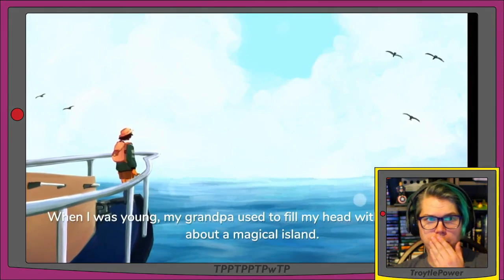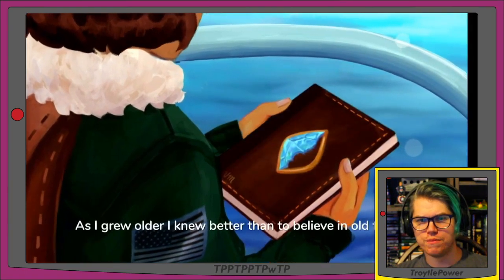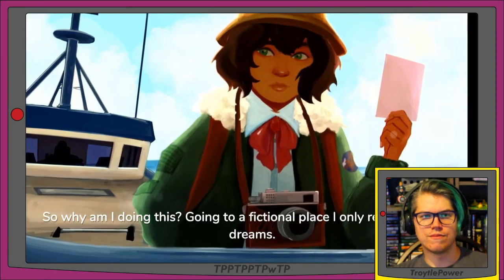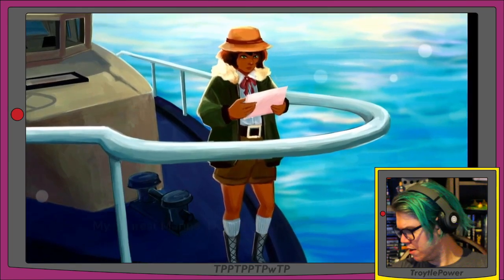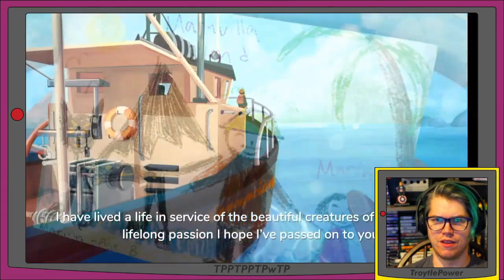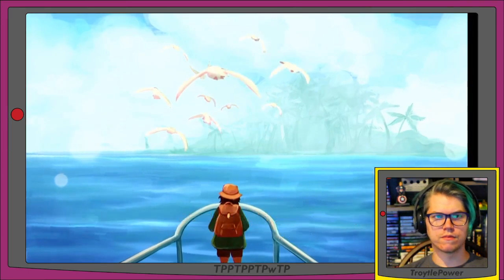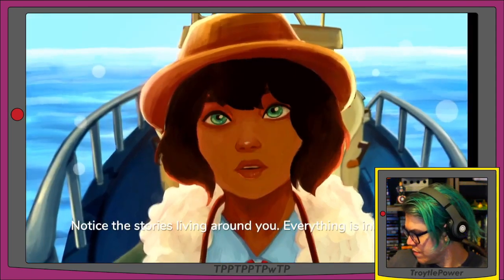We see a girl — she's looking at a book. Narration says: 'My grandpa used to fill my head with crazy stories about a magical island. Older, I knew better than to believe in old fairy tales.' She pulls a picture out of the book: 'Why am I doing this — going to a fictional place I only remember in my dreams?' She's on a boat. A letter reads: 'My dearest Marina, do not mourn me when I am gone. I have lived a life in service of the beautiful creatures of this earth — a lifelong passion I hope I passed on to you.'